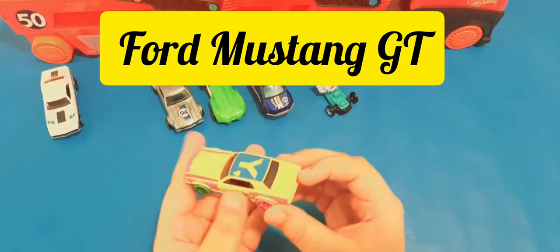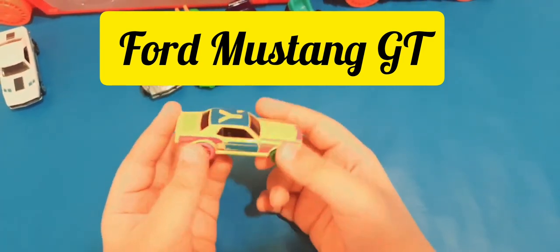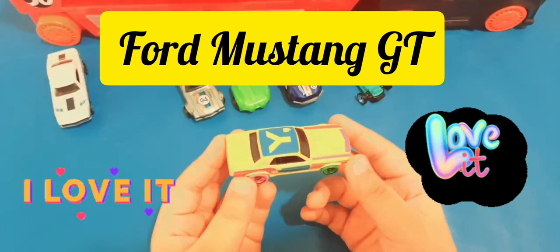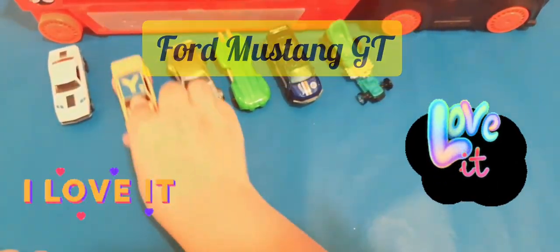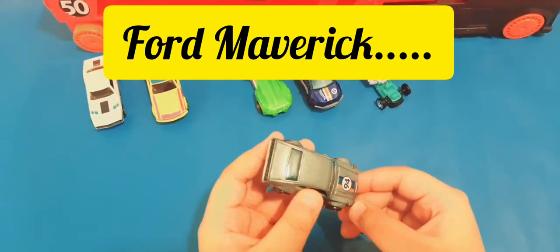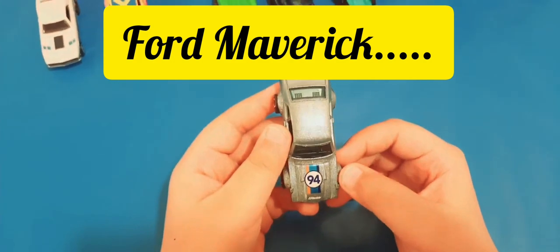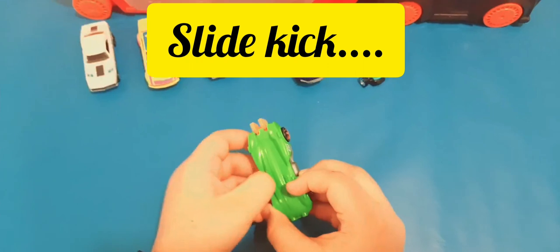The Mustang Coupe looks awesome — we have a wire on the top, a pink wheel, and a green wheel. Classic Mustang look on the front. This car looks amazing; it's one of my favorite cars in the world. Next is the Ford Maverick — it looks awesome. We have some things sticking out, and the tire covers on the side are also sticking out. That looks awesome. Next we have Slide Kick.